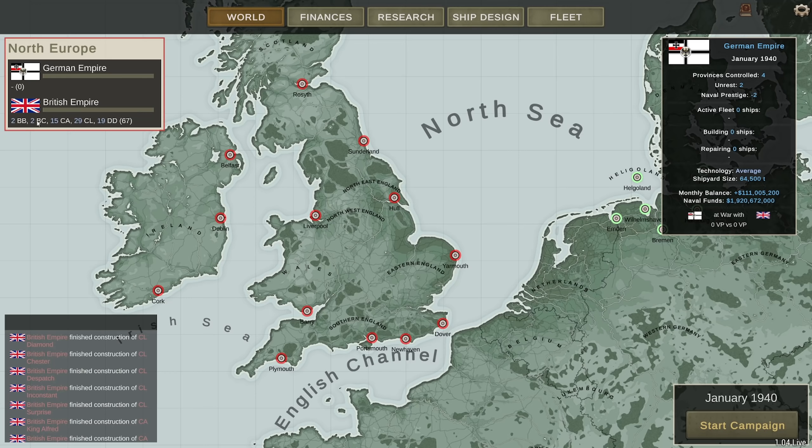Captain's log, date January 2nd, 1940. This is my first entry as captain of the V-12. This proud gunboat destroyer is one of the 75 destroyers the German Navy now has. Admiral T has decided that in order to win the war, the German Navy is to have a massive fleet of destroyers. This will allow us to strike anywhere and show the German flag everywhere.